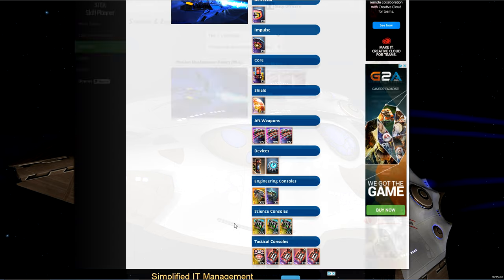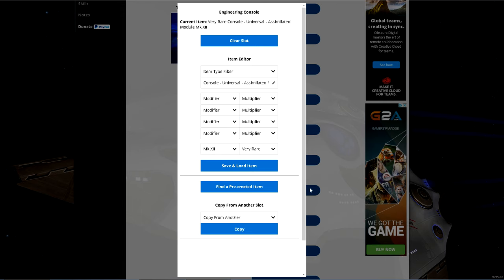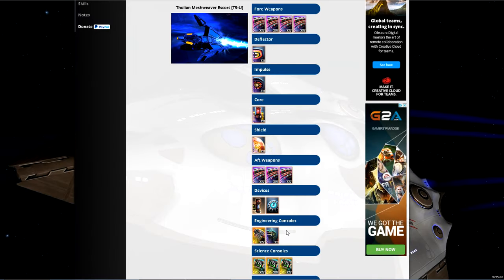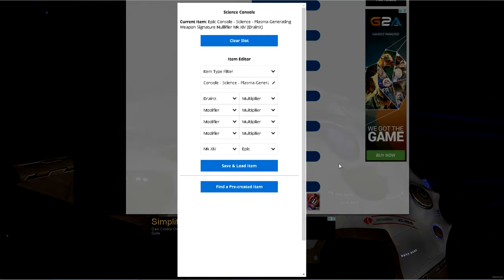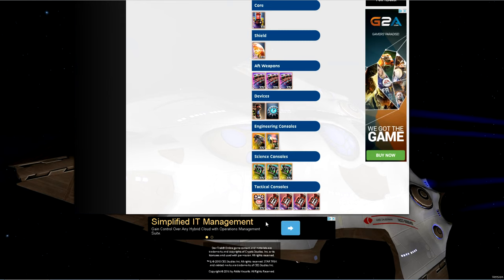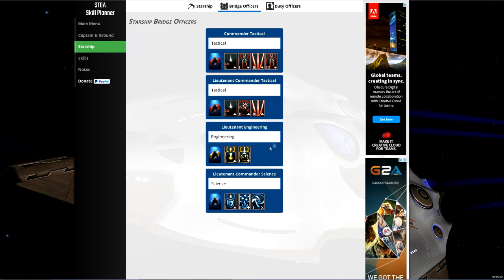Next, replace the engineering console — the assimilated module is okay but not brilliant now that we've removed the kinetic cutting beam. We replace it with a Plasmonic Leech. These are no longer 60 million EC — they're now down to about 15 million. The drain stat on our science embassy consoles was bought in preparation for Plasmonic Leech, so now we have plenty of drain for weapon power as well as shields and auxiliary power.